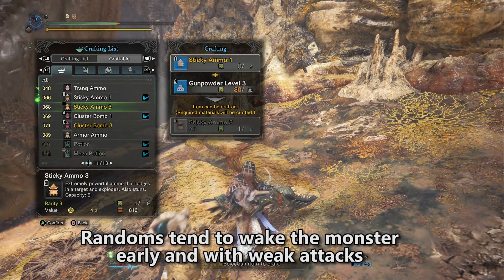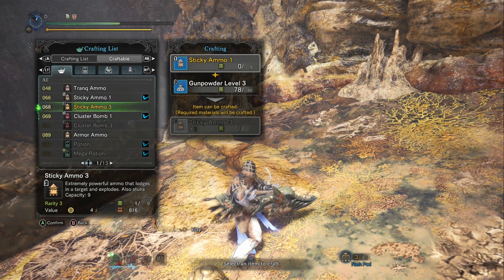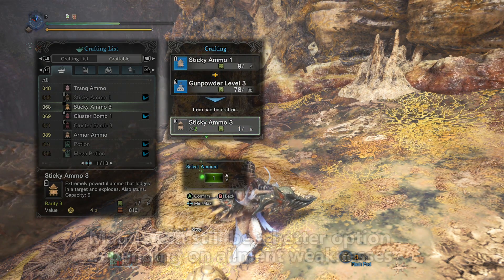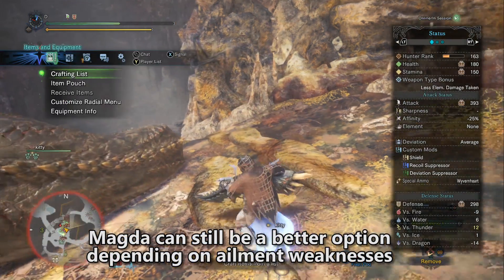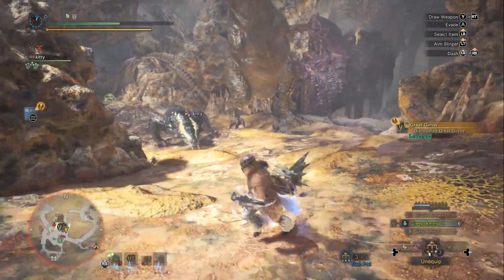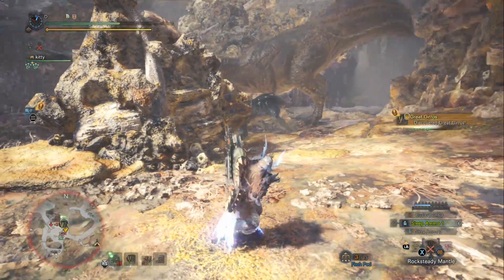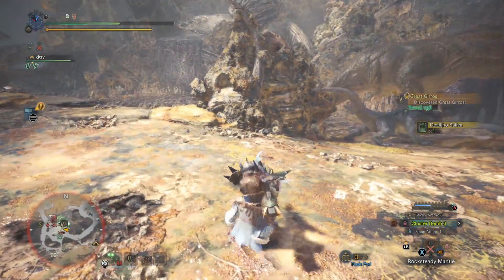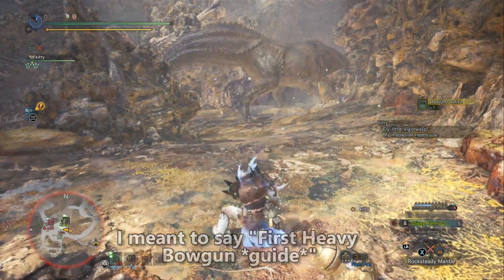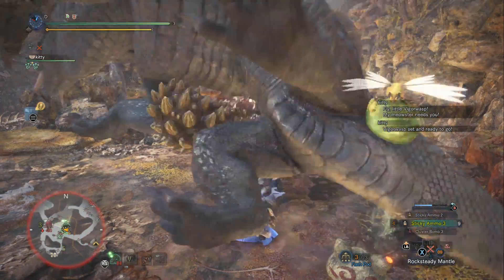Overall, I'm going to put the Dark Devourer in the upper A tier. It's a great heavy bowgun, beating out the Magna Gametis with a bit more damage, except in cases where the monster is weak to paralysis and not sleep. It's also not as good at supporting your team since it lacks recovery ammo, so there are at least some cases where these two heavy bowguns are quite close and you might actually take the Magna Gametis over the Dark Devourer. That concludes my guide for the Dark Devourer — this is my first heavy bowgun build, although I've been playing these guns a lot and I really love them. I'll be having more heavy bowgun reviews coming up in the future, so keep an eye out for that.